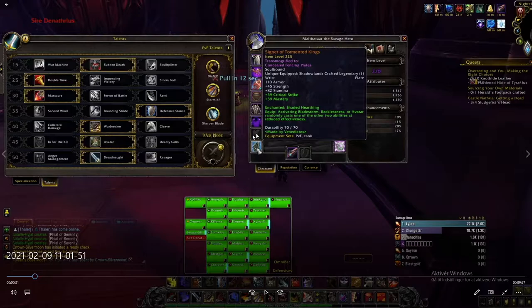My legendary for this encounter — only this encounter actually in the whole Castle Nathria raid — I go with Signet of Tormented Kings. The reason for this is you can get a pretty significant damage increase in the first phase if you're lucky to proc a Bladestorm off of Avatar when the first set of adds spawn. That's why I go Tormented Kings instead of Unhinged.